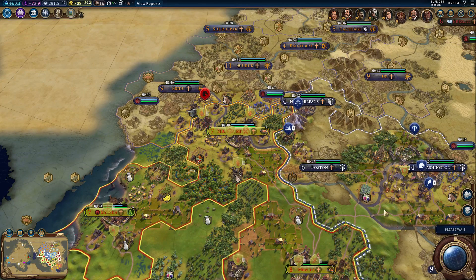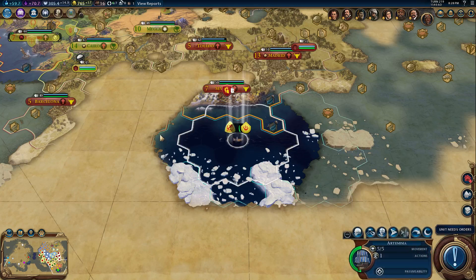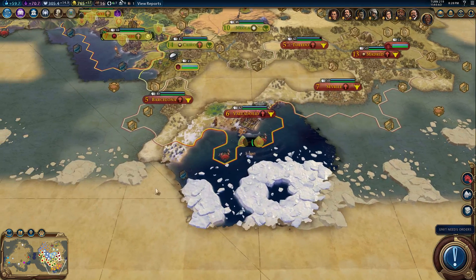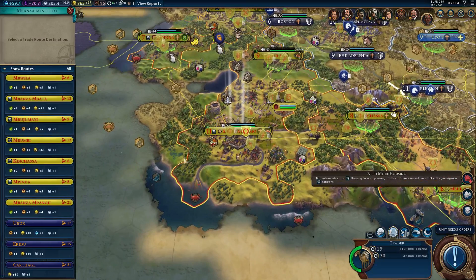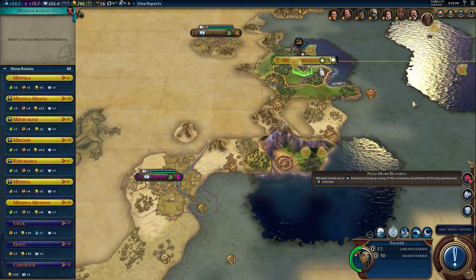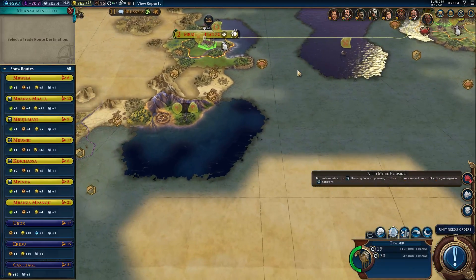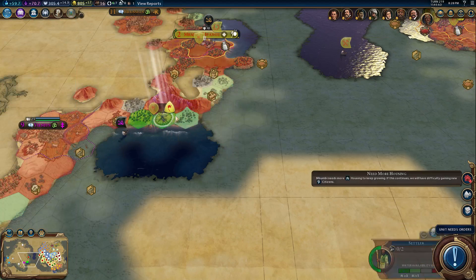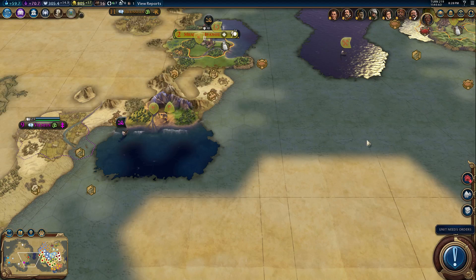I wonder if the adjacency to the commercial district with that wonder will help the commercial district at all. Maybe I gave up too soon — build the canal city there, right next to Barcelona. I don't think it's going to let me do that. He is going to be able to walk in and take over that barbarian outpost. I thought I was going to have to find somewhere else to build my city, but I guess not.